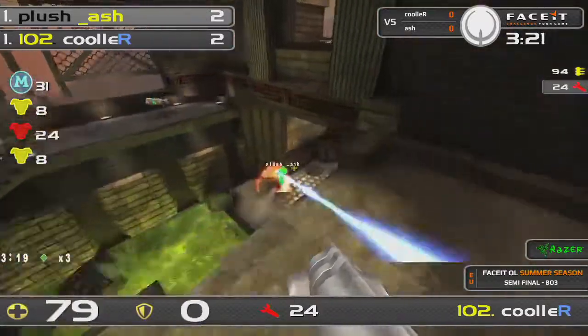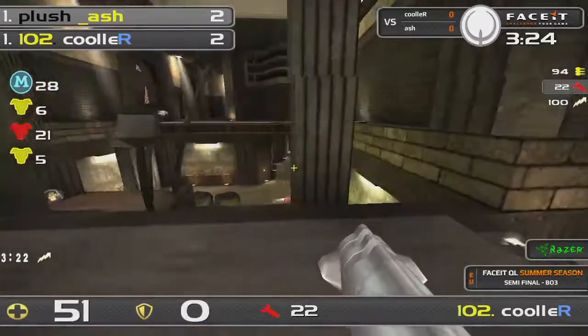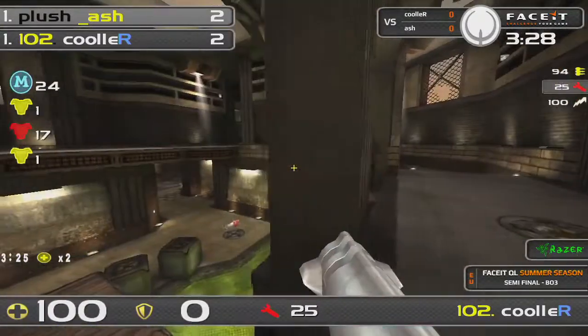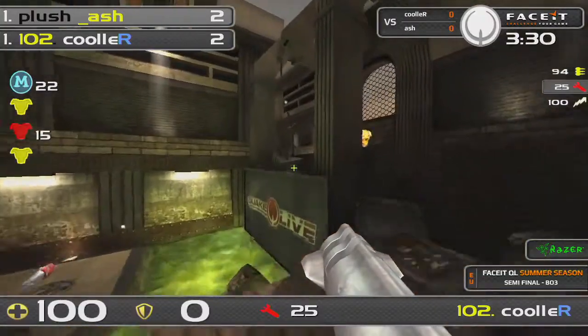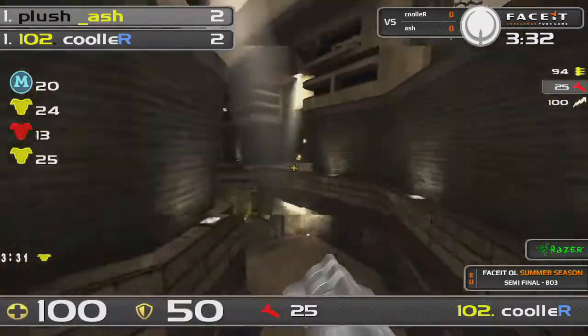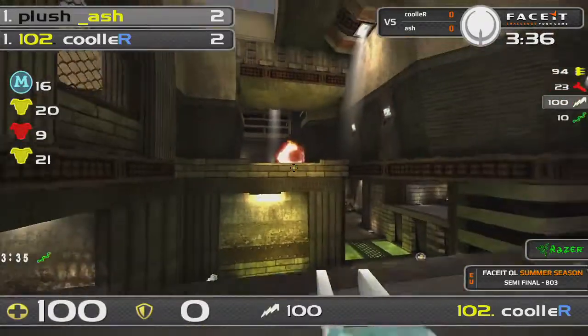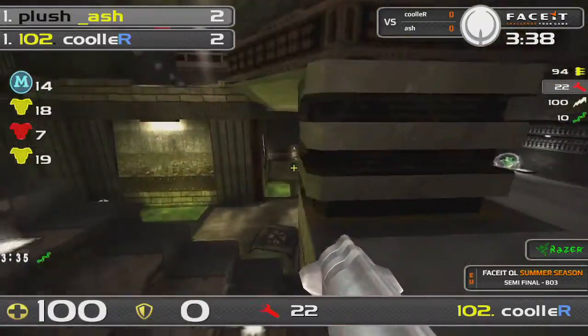That was an amazing display. Cooler is dodging — you cannot forget that sometimes it's very easy to miss the fact that Ash has missed a shot, but often times the players are at such a high level with their dodging. Cooler is renowned for it — they make it insanely hard to be hit. Cooler definitely displays some good dodging skills.